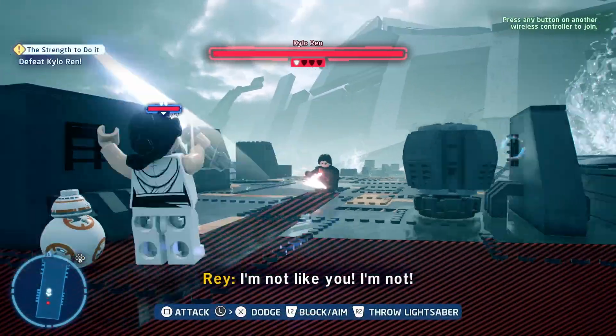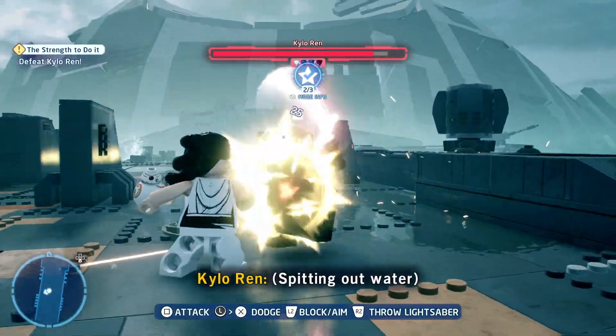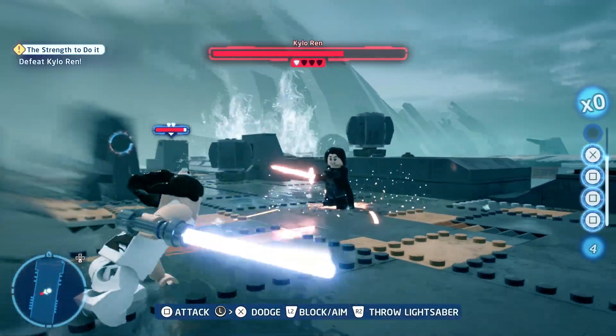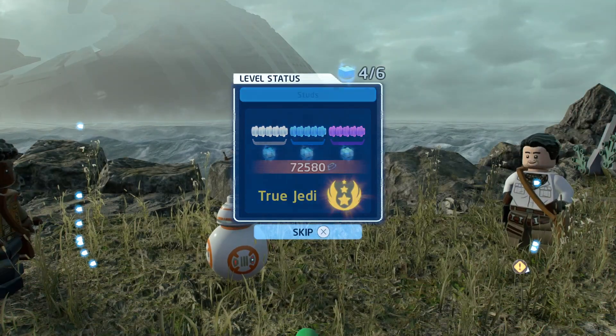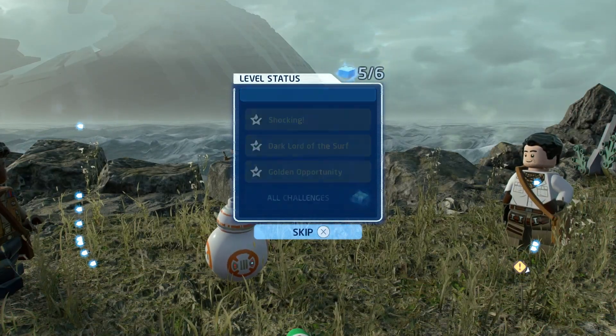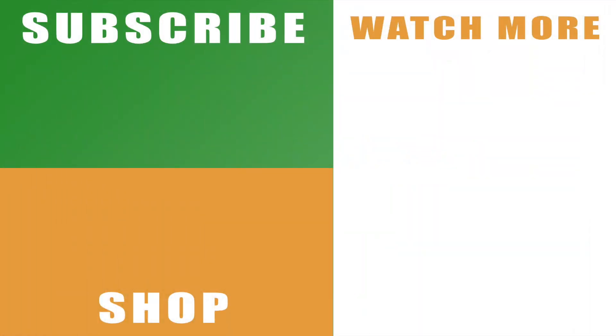If you can lure Kylo Ren into one of the waves as it crashes over the bridge by backflipping backwards, then you should be able to pick up the last of the challenges, and that's everything you need to complete LEGO Star Wars: The Skywalker Saga — The Strength to Do It — including all of the challenges and the minikits. If the walkthrough guide helps you out, drop a like below, don't forget to subscribe to the channel, and check out the links on the right-hand side to see the rest of my video series covering each and every level in every single episode.